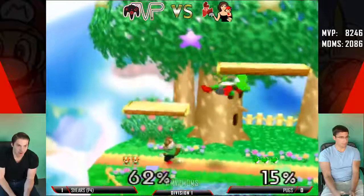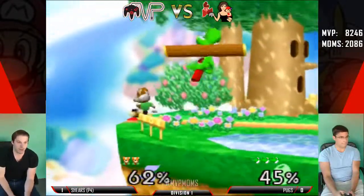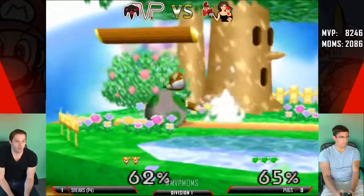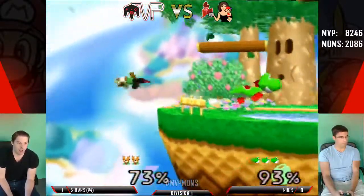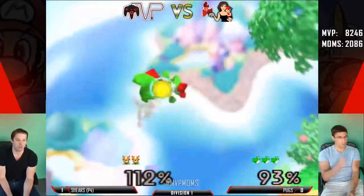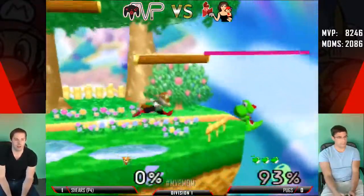Was he trying to do a reverse combo or take it left? I think he wanted to reverse. Almost a show break. He parries the shine and gets the jab after — nice little sequence. It's been happening lately where shine is basically just getting paried — people are getting the invincibility off the shine and not getting hit.